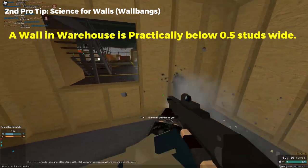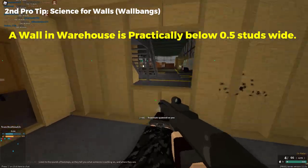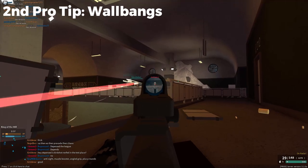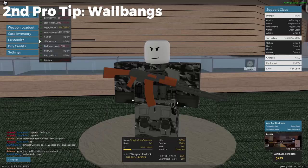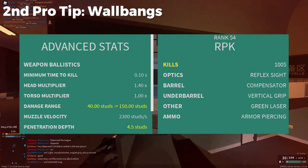For example, in Warehouse, almost every gun in the game can wall bang through the walls because every wall is thin wood, and almost every gun in PF has at least a 0.5 penetration depth or above. So next time you get killed through three walls, you can always just go to your loadout menu and see that the RBK with armor piercing has a 4.5 penetration depth.